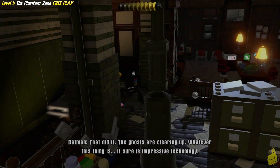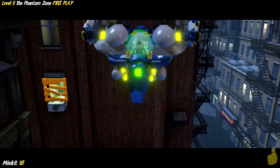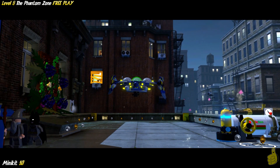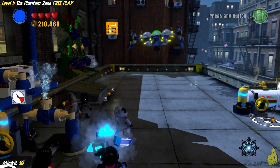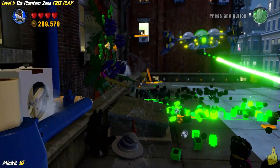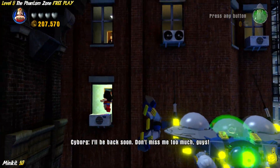We switch over to Wonder Woman because she can fly, and having a flying character actually allows you to bypass this whole room right here. Sometimes we solve things, sometimes we don't — but we flew right up. Sometimes you feel like a nut, sometimes you don't. We skipped a cutscene and now we're up against General Zod. We're going to call on our good buddy Cyborg, or anybody with a laser — laser beam! We're going to zap that gold window covering in the back.